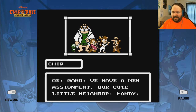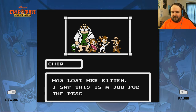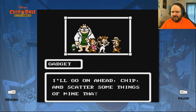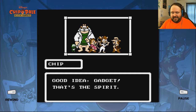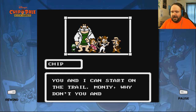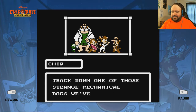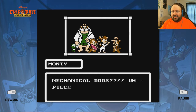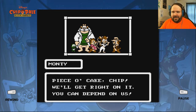Okay gang, we have a new assignment. Our cute little neighbor Mandy has lost her kitten. I say this is a job for the Rescue Rangers. I'll go on ahead Chip and scatter some things of mine that might help while we search the city. Good idea Gadget, that's the spirit. Dale, you and I can start on the trail. Monty, why don't you and Zipper track down one of those strange mechanical dogs we've been seeing in the park lately. We'll get right on it. You can depend on us.